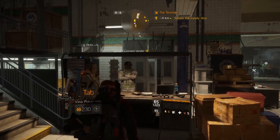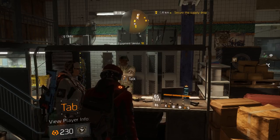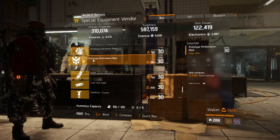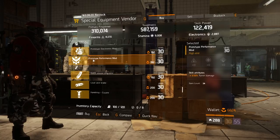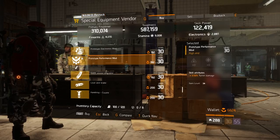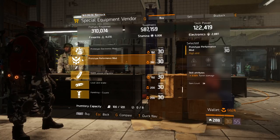The first item we're gonna be buying this week is on the Special Equipment vendor on the base of operations. Scroll all the way down to mods — he's selling this Prototype Performance Mod with 3.5% turret damage. For those who like the fire turret, this is gonna be awesome with your builds. I'm grabbing some of these because I'm trying to make a fire crest build next week, so turret damage goes great with that or any build using a fire or regular turret.